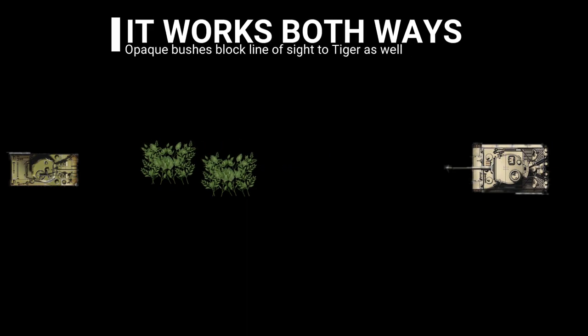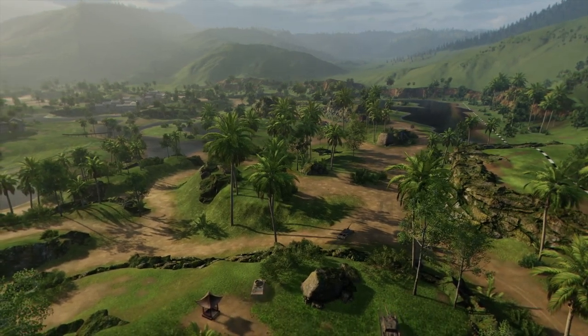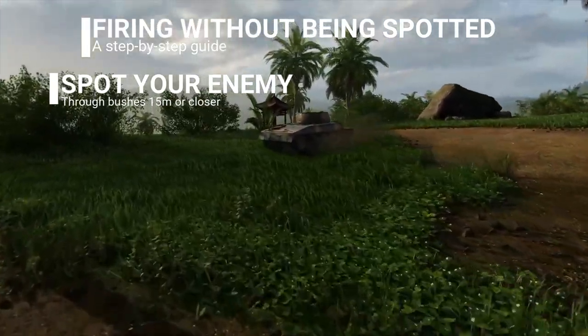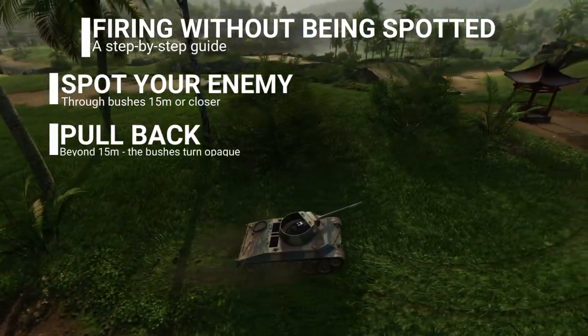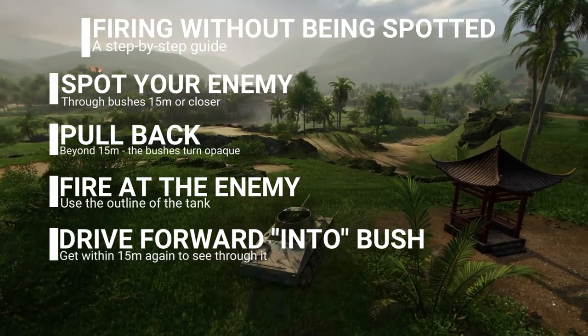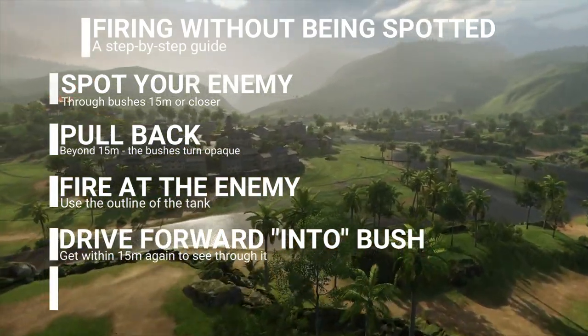Returning to the example, you are pulling back in your Sherman. Initially both bushes are translucent because you were within 15 metres of both of them. Then, the moment you pass beyond that distance, the bushes become opaque. You can still shoot the Tiger because of the outline provided by the game. One thing to be wary of: once you reverse more than 15 metres away, the bushes provide their full camo bonus to both you and the Tiger, meaning after typically 5-10 seconds, the Tiger will also become unspotted because the bushes obstruct your line of sight to it as well. This is the basis of the bushwork mechanics. The way to deal with tanks from bushes without being spotted: spot the enemy through the translucent bush, pull back further than 15 metres so the bush becomes opaque in sniper view, fire as many times as you like, then drive forward so the bush becomes translucent again to re-spot the enemy and restart the timer. Rinse and repeat until the enemy tank is destroyed.